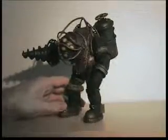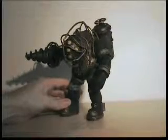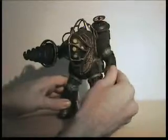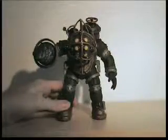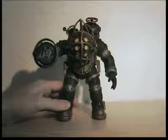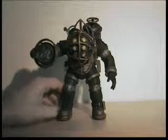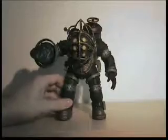He comes back in Bioshock 2 and even though you're Subject Delta, which is another bouncer, another Big Daddy, he's still a formidable opponent. Just the detail and the way he looks — you kind of see him walking towards you with his lights yellow, which means you're neutral, he's not going to attack you, but he's still freaky. It's like in Star Trek when you see them walking past the Borg — you know that if you don't attack them they won't bother with you, they don't see you as a threat. But the Borg is still really, really creepy.